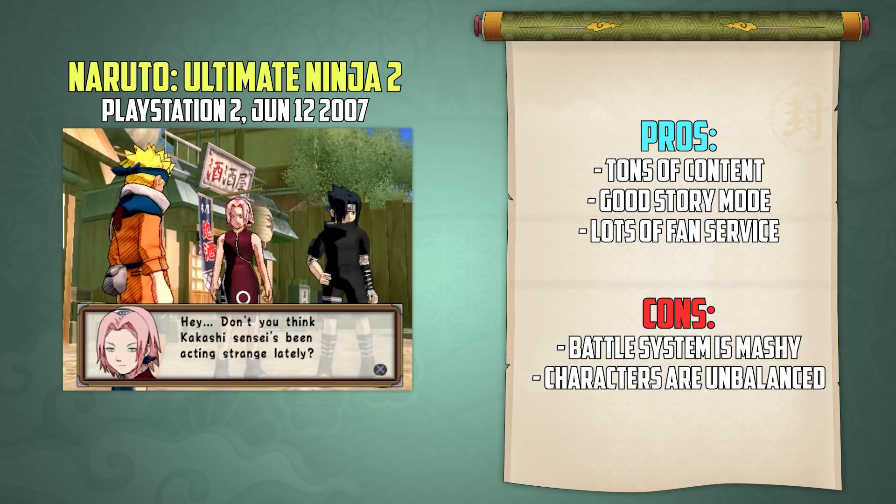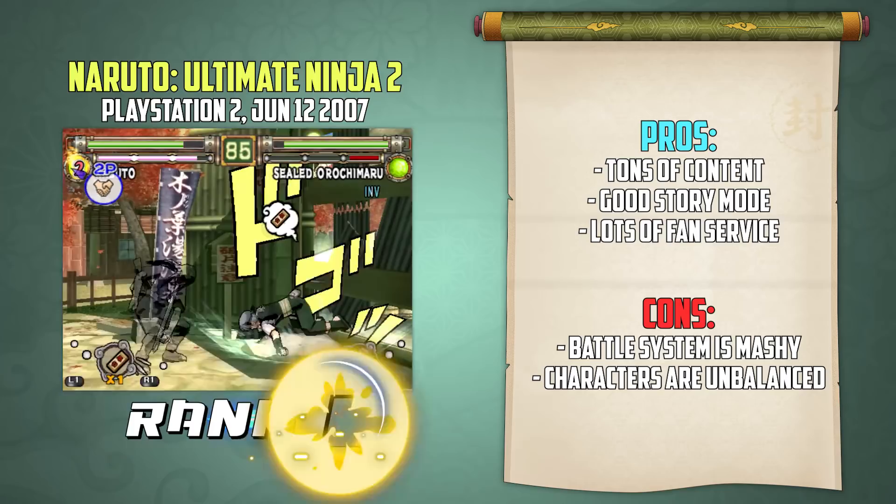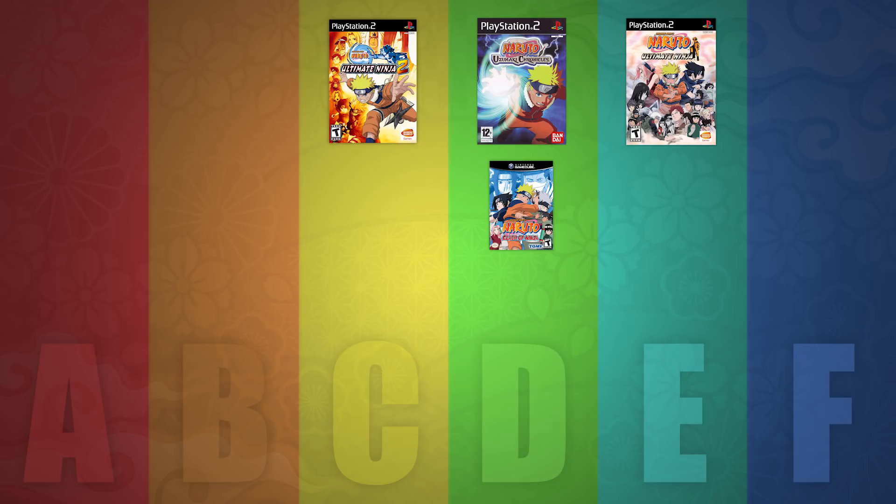In conclusion, Ultimate Ninja 2 has tons of content, a very good story mode, and lots of fan service — but the battle system is still very mashy and the roster is just terribly unbalanced. We're gonna give Ultimate Ninja 2 the first C rank in this show, making it the new best Naruto game of all time. Sorry Uzumaki Chronicles — your victory was short-lived.